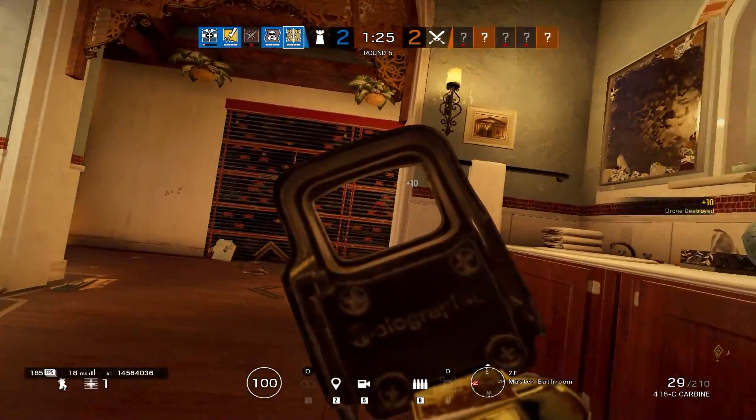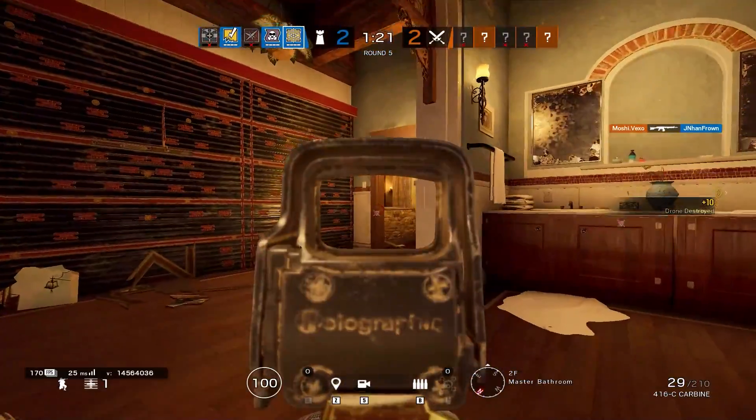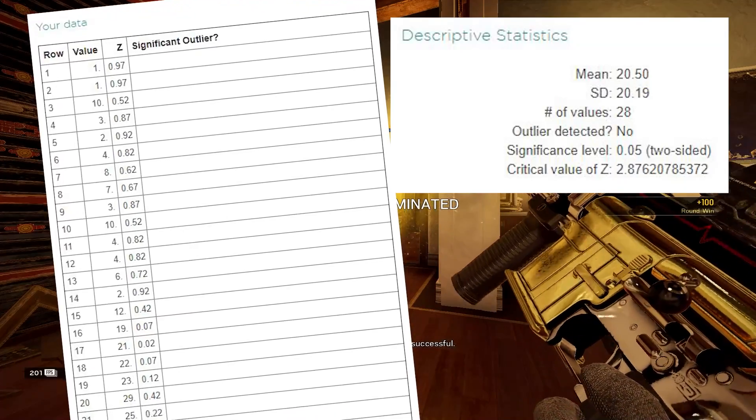Look — 20% of the operators in Rainbow Six Siege take up 80% of the pick rates. So what are you asking for specifically? What policy do you have in mind? I am once again asking for an aesthetic rework — not radical. If we run an outlier test — you can look up the specific math in the description — for attacker pick rates, we don't really find anything out of the ordinary at a 5% significance level.